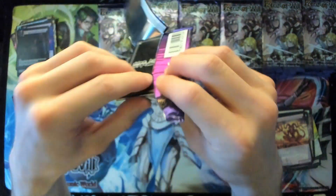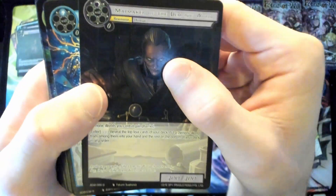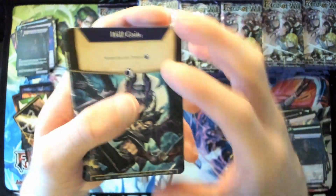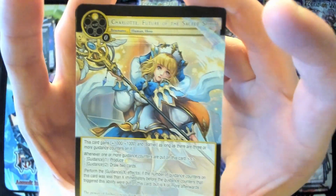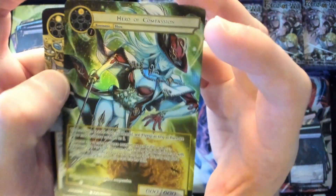Still no ruler yet. We got a Wolfgang token. Hey — we got Charlotte for the super rare, and then we got Hero of Compassion for our full art.